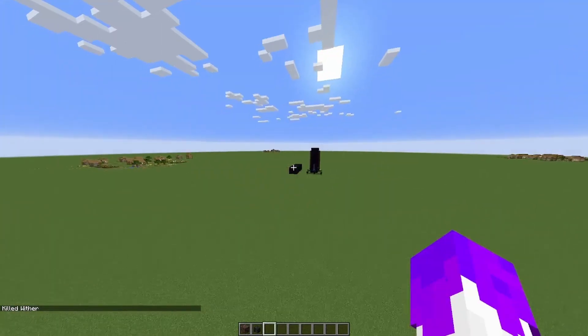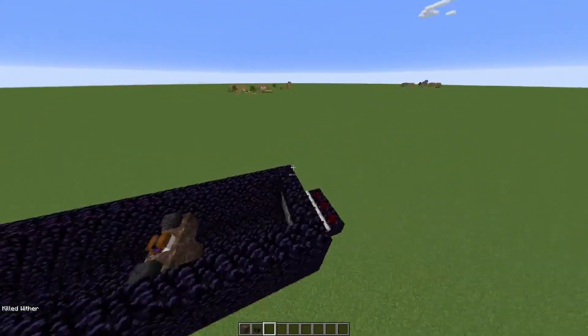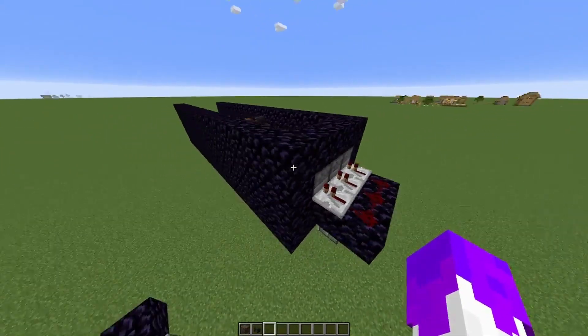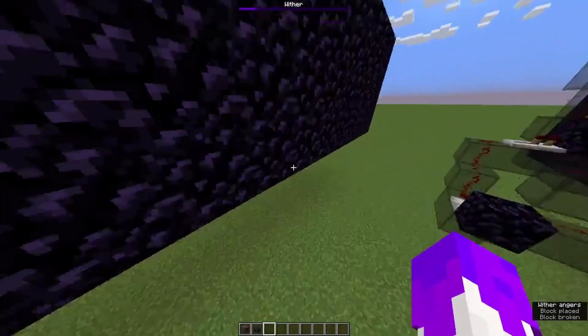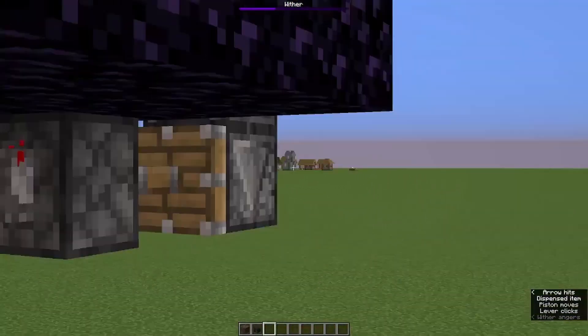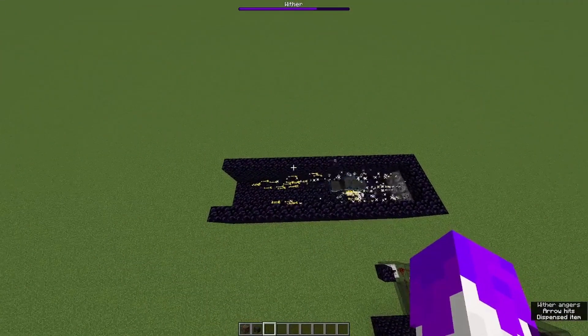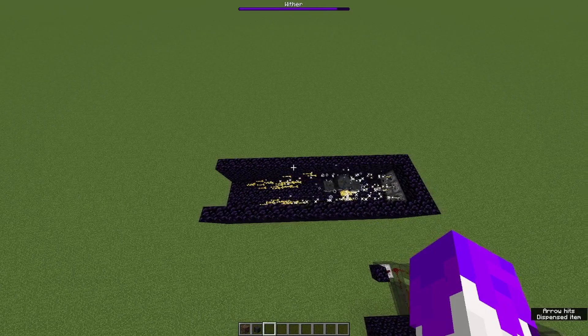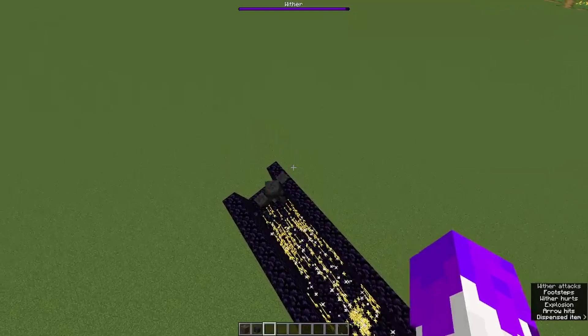The Wither Cannon design that you're probably going to be using on your prisons is something like this. What this does is you spawn in a Wither, and then you use a clock to fire arrows at the Wither. This is very simple — all that it does is boost a Wither in a direction.